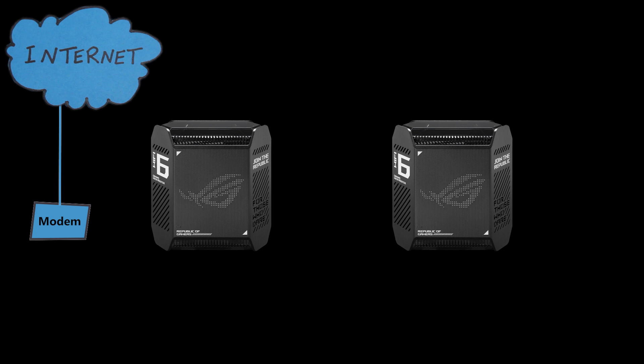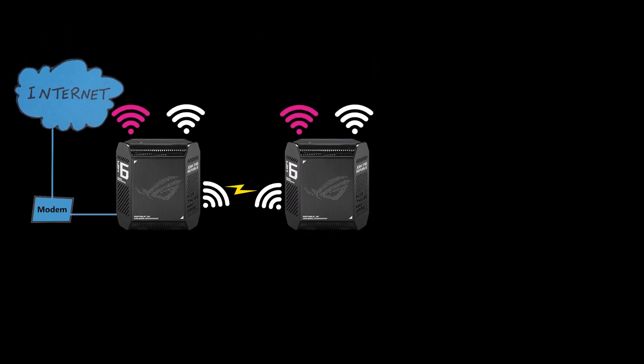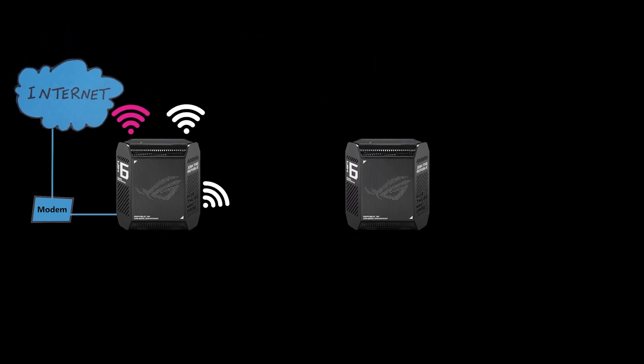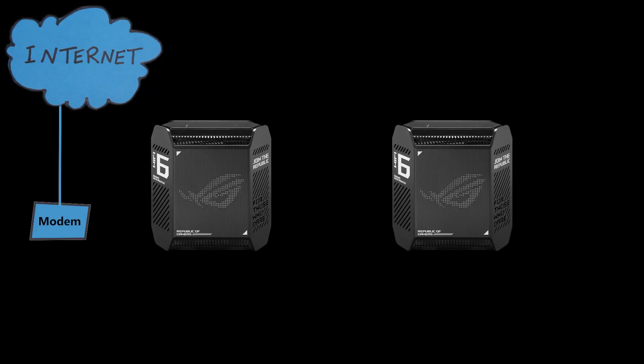First things first — I'll make sure the distance between the nodes is somewhere between one and three meters, but after they're up and running I can move the AiMesh node to its permanent location. I'm going to turn them on, and it should take a few minutes for the LED lights to turn solid blue, which means they're ready for setup.